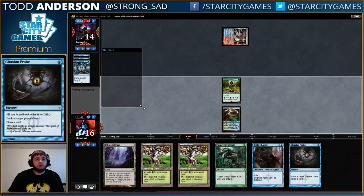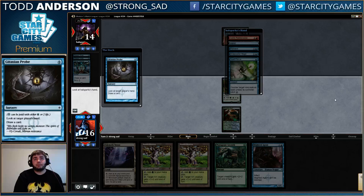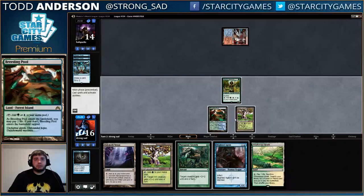All right, well, you look at me, I look at you. Disrupt Angel — we can actually go Pendelhaven and Blighted Agent, and we can actually use Mutagenic Growth to protect from bolt. He did mulligan this game, so his hand is not great.